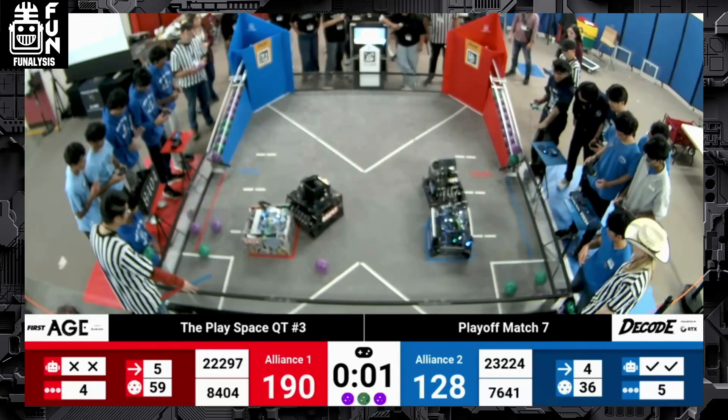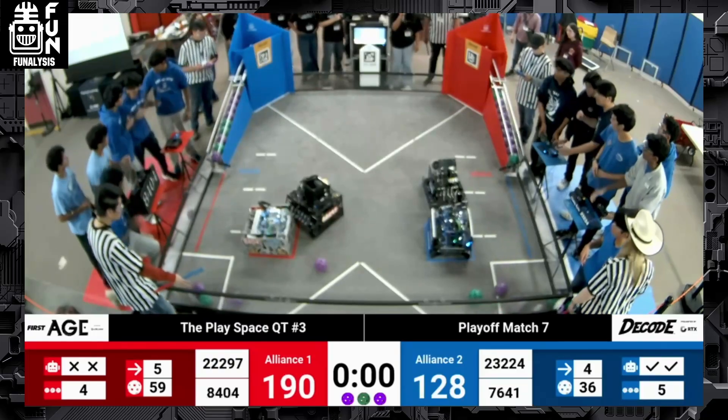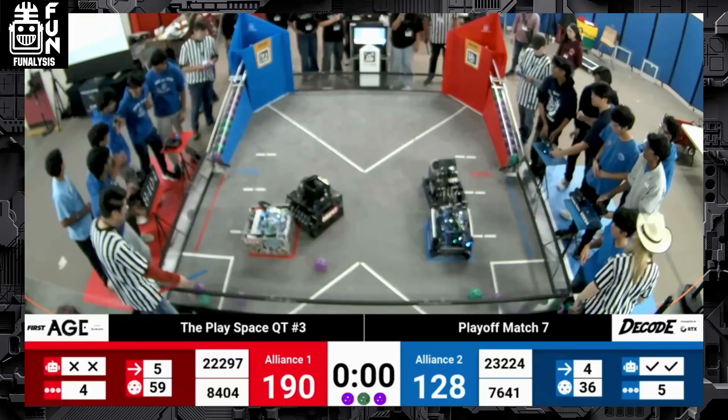At the end of the match, both alliances are well done in getting that full park and that partial park from one of the robots. At a high level, we're going to want to see teams do double full parks, but at this level, this is still very impressive driving because it's hard to fit in that 18-inch square. At the end of the match, the red alliance sets a score of 231 with penalties, but without penalties that's a score of 216, which is the second ranked score in the world by one point.